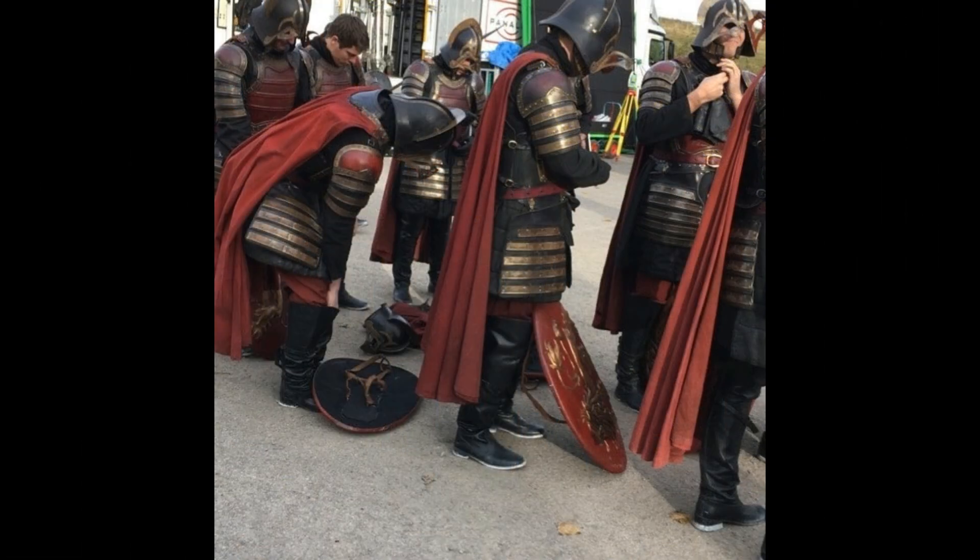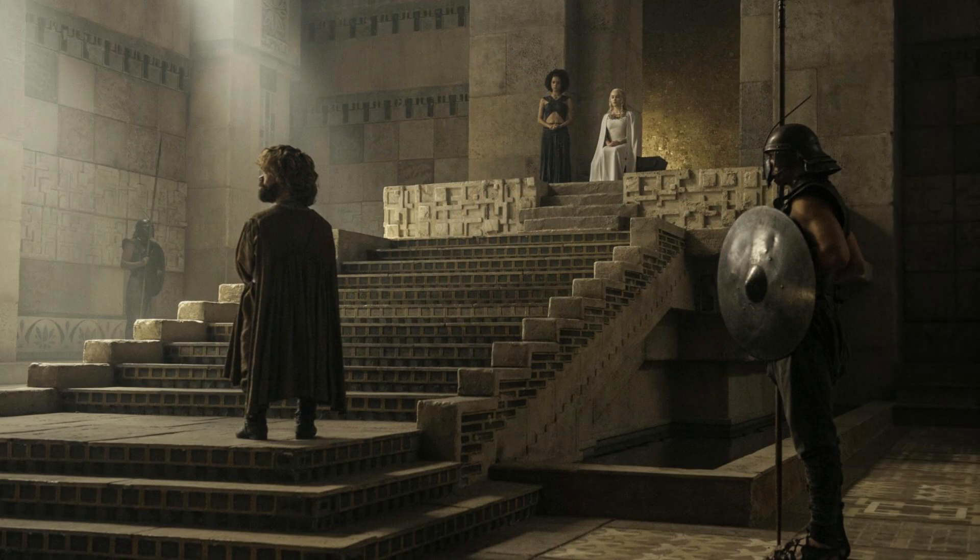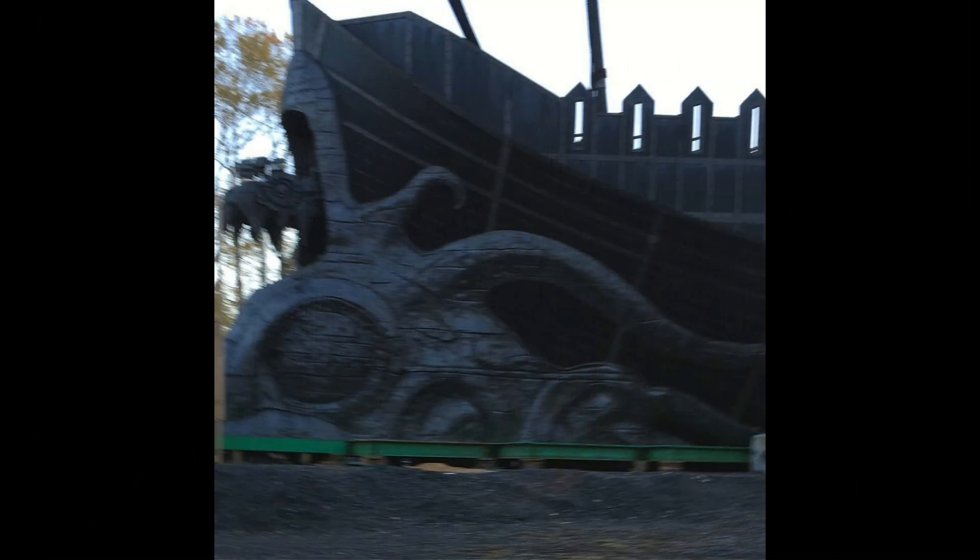Beside the Unsullied, we can also see Lannister soldiers that were apparently on the same set as the elite warrior eunuchs. I've seen a lot of fan speculation about these two armies being together on set, with some fans thinking it will represent the fleet battle between Euron and Daenerys, since Euron's ship was also on that same set.